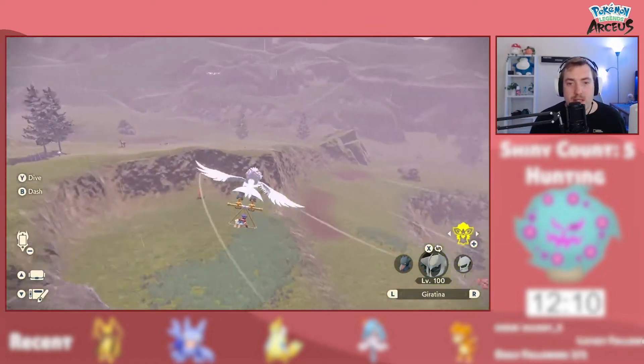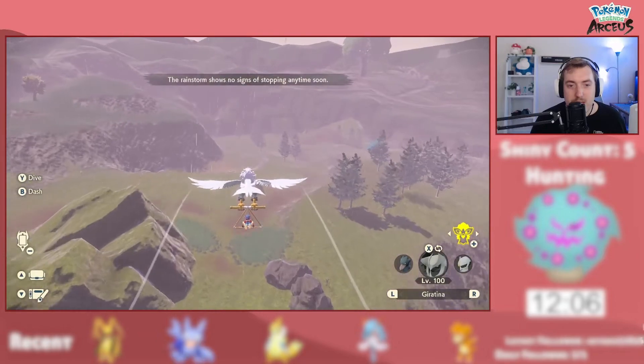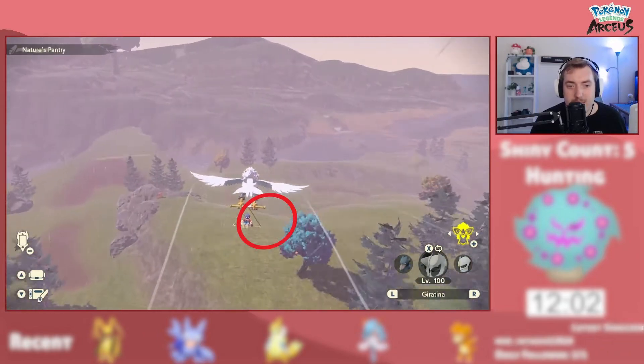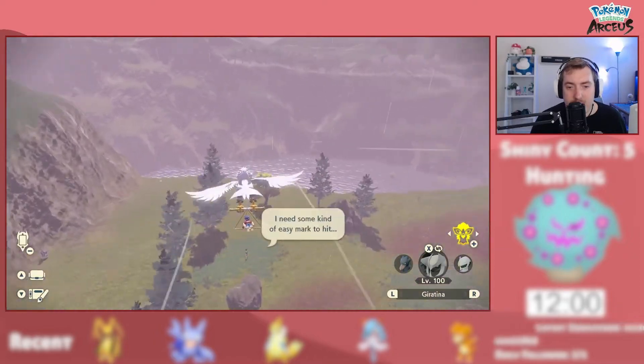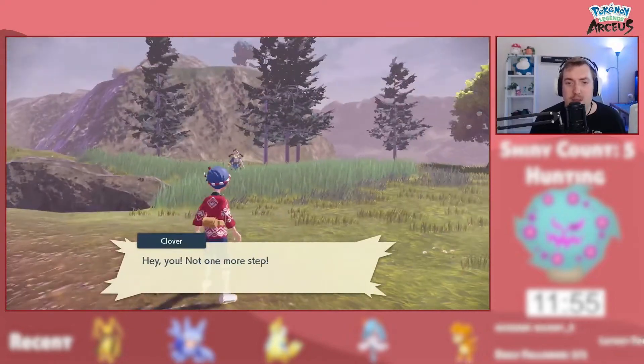Then you can go check for the third sister. That sister kind of spawns around this area, and the third sister — she's the last one — she spawns up on this hill sometimes, down in the grass here. Oh, there she is. It's been a while since I've seen all three of them.